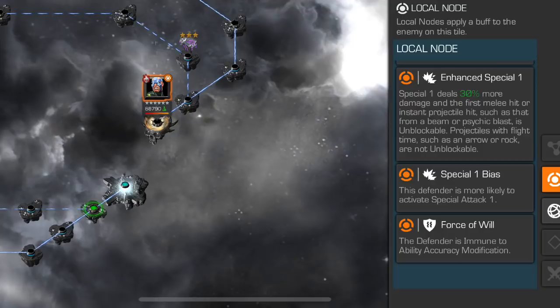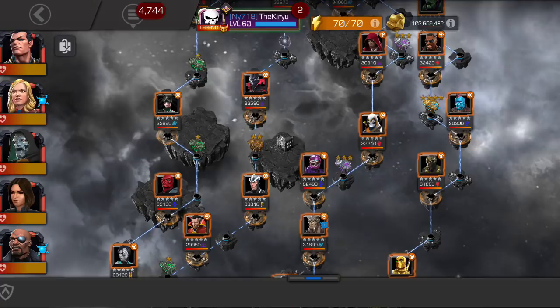I ended up using Quake on the guy. I've seen Havok do incredible work here, same as Namor, Hyperion, and Domino to name a few — there are definitely counters. Maybe you won't have a perfect counter, but since the quest and the path itself are quite easy you can just dedicate several champions, deal damage, and take him down half at a time.